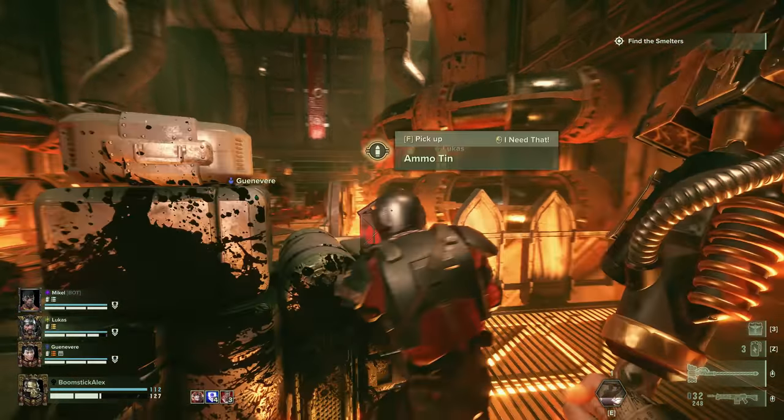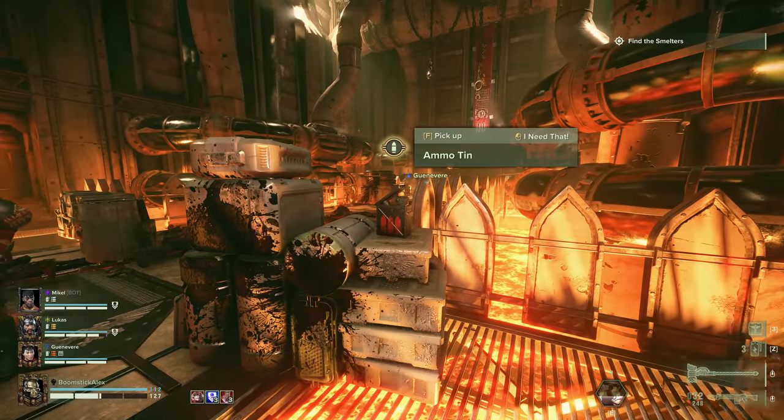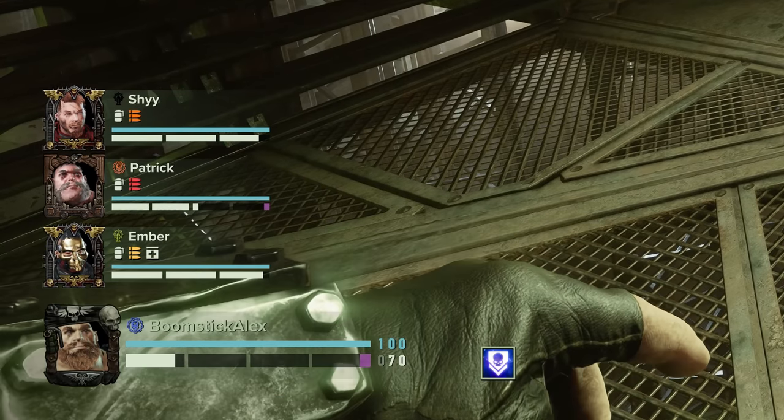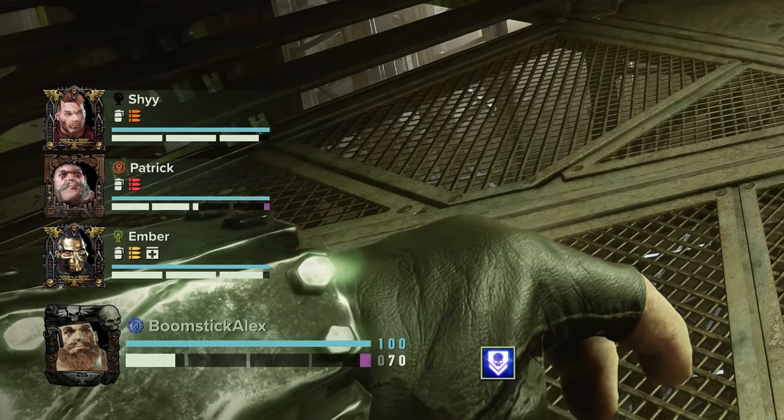Before you steal some ammo, take a glance at the icons by your teammates, which shows a little ammo symbol if they need ammo more than you do. A white symbol means they're good on ammo, a yellow symbol means they kinda need ammo, orange means they really need ammo, and red means they immediately need violence fuel.